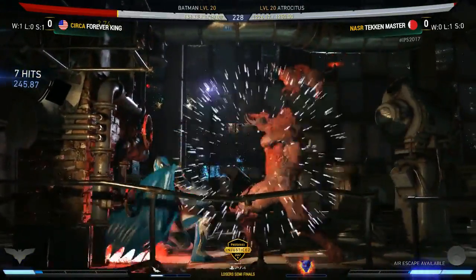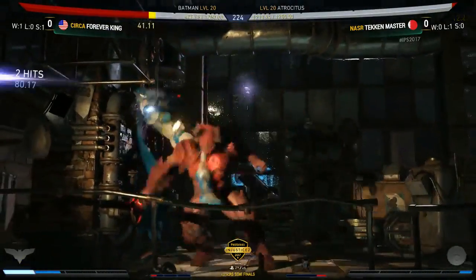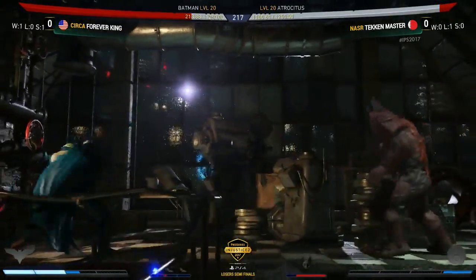Speaking of aggressive though, Tekken Master getting that tick damage already in at 50%. Good block from King though. Look at his life — he's already catching him jumping out, that's going to be a confirm. Goes into the vomit, just wants to get this extended damage, damage over time ticking away. Big trade for Tekken Master.